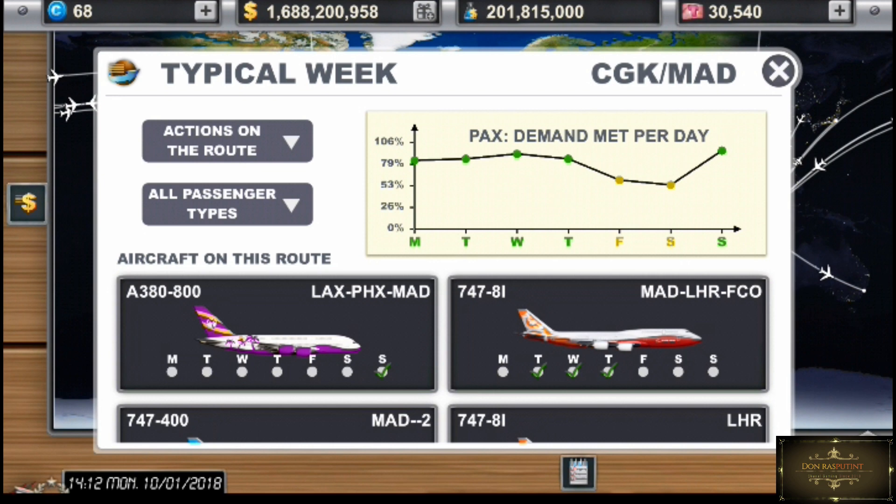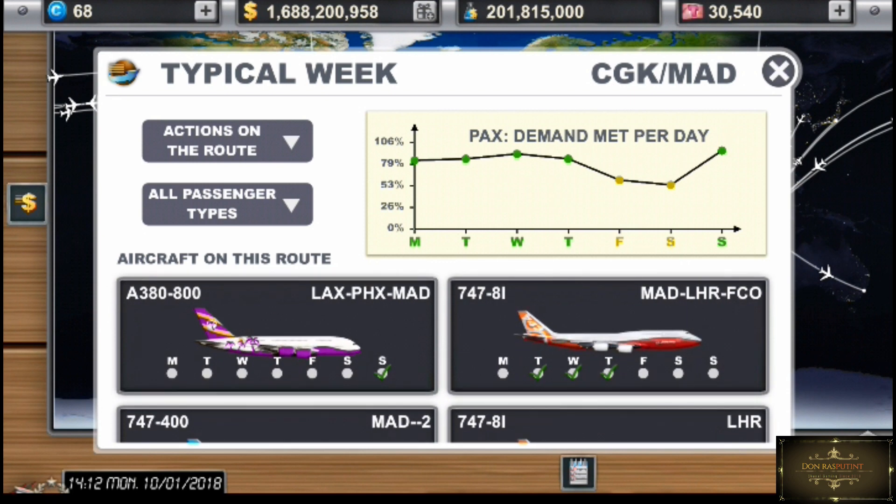Fokus kalian cukup bikin grafiknya sampai warna hijau aja. Gak usah terlalu maru 100%, itu susah banget. Misalnya untuk Madrid, gue ada yang ga full dari Monday sampai Sunday, yaitu di Friday dan Saturday. Jadi kalian ingat ya, fokus menyiapkan rute penerbangan hanya sampai parameter grafiknya di warna hijau. Akibatnya kalau lebih dari 100% ada salah satu yang merah, entah itu cargo, bisnis, atau ekonomi. Artinya kalian jadi kelebihan muatan.